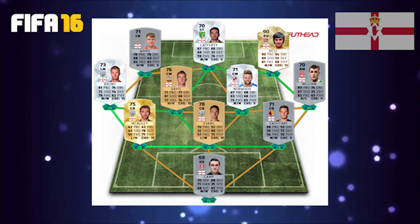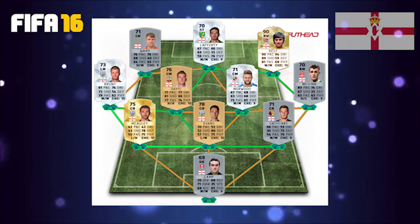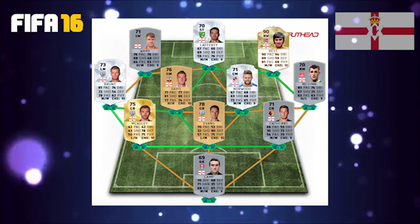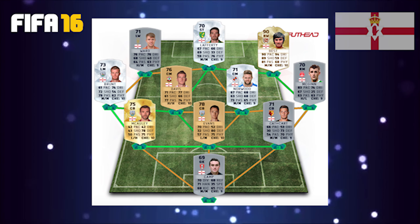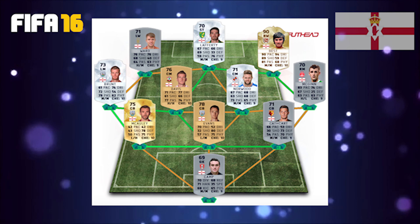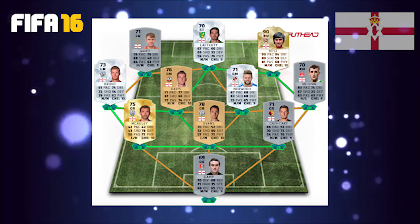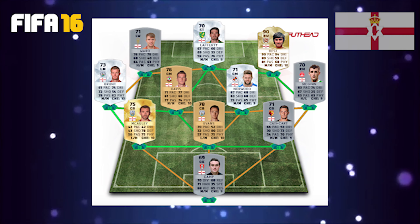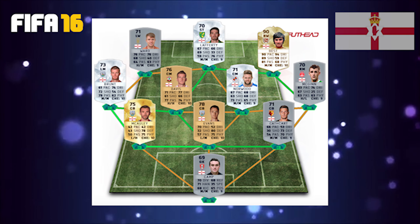The last position and the best position in my opinion on this team is George Best — the 90-rated right wing Manchester United legend. He looks like an absolutely beautiful card: 90 pace, 94 dribbling, 89 shot, 81 passing — not the best defense and physical, but he looks like an absolutely amazing card in this FIFA. He's one card I'd love to get my hands on but with the price of him I doubt I will. The only way I could see myself getting him would be on FIFA Draft mode, but I'd recommend many people watch out for him when they come up against him online.